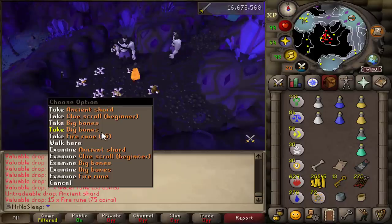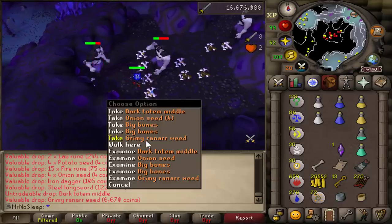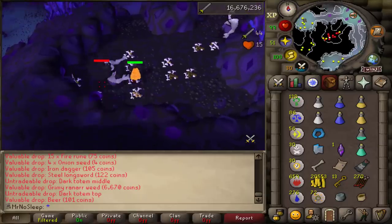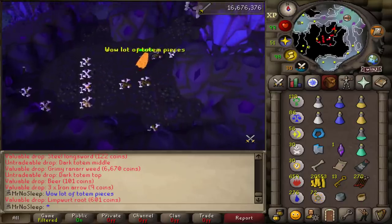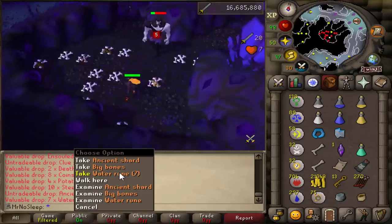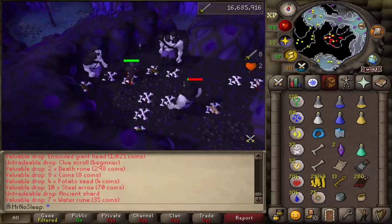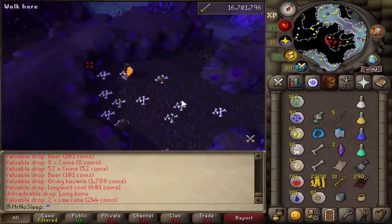The giant champion scroll is pretty much the rarest thing you can get from a hill giant, other than the curved bone which is 1 in 5,016. Long bones also drop at 1 in 400, so out of 10,000 kills I'd get well over 20 - and I certainly did. I filmed all of the construction XP at the end from trading those bones in at the Dorgesh-Kaan area, which is a ton of construction XP just from killing hill giants.